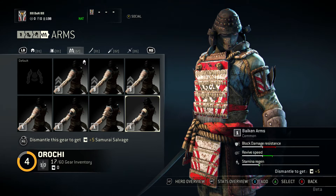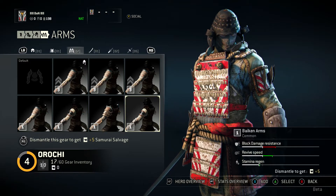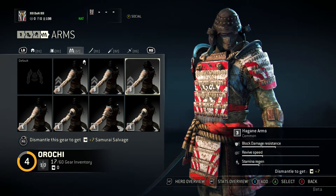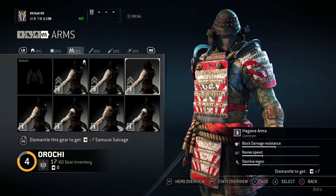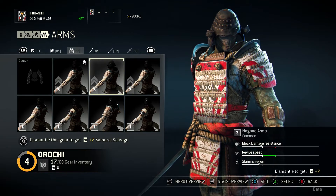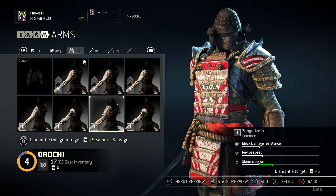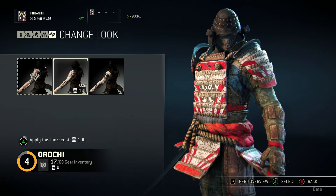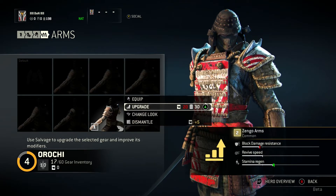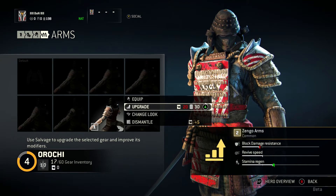You can see on the bottom right it affects either your block damage. This is specific for arms, so it's different for helmet and chest. But for the arms, you can increase or decrease block damage resistance, revive speed, or stamina regen. I like block damage resistance because I like to block a lot. Stamina regen is also very nice because it runs out quick. You can also upgrade them with steel and salvage — salvage comes from dismantling spare stuff you don't want, and you can upgrade the nice stuff you have to get better stats.